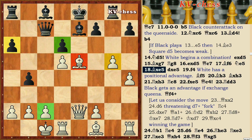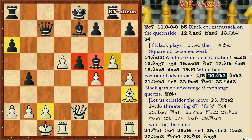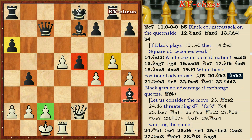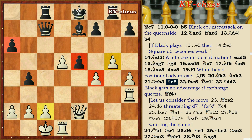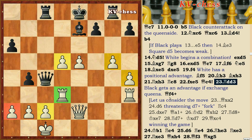Bxe5, De, F4 — white has a positional advantage. Bf5, Bh3, Bxh3, Rxh3. Rxc8, Fe, Qc4, Rdd3 — black gets an advantage if queens are exchanged.